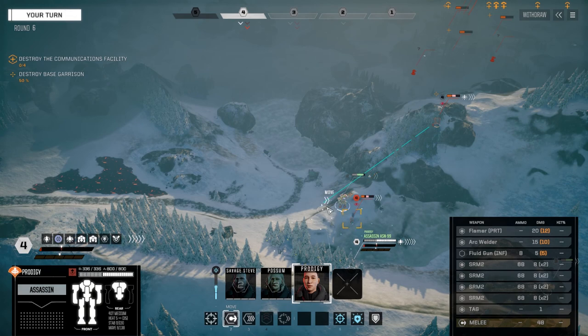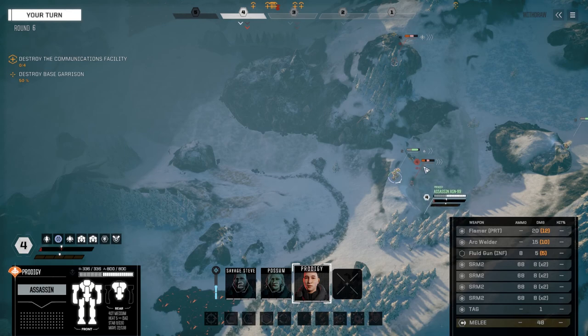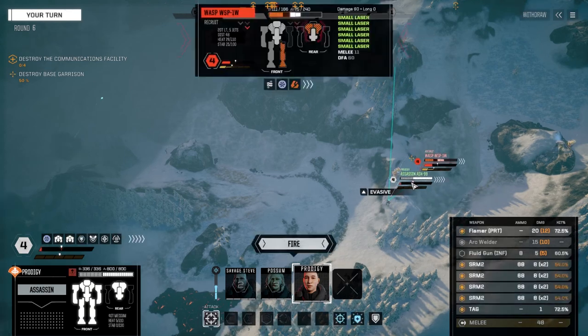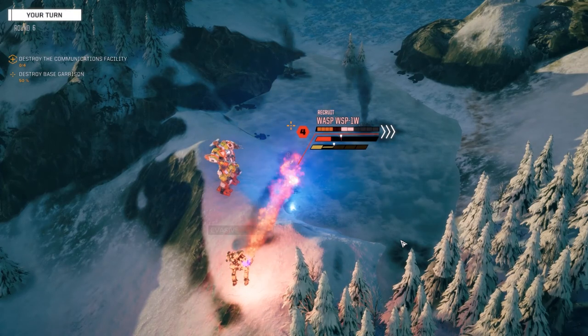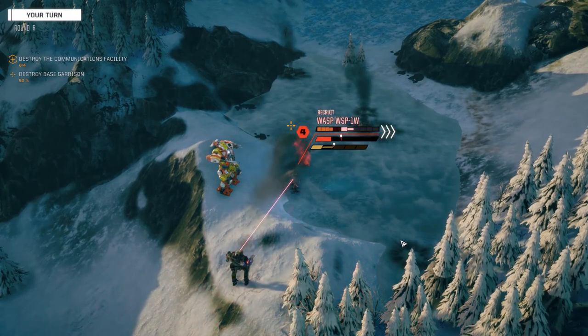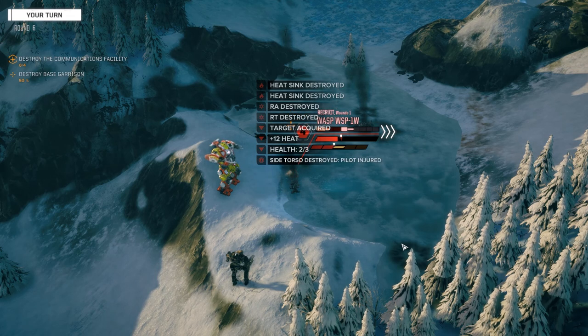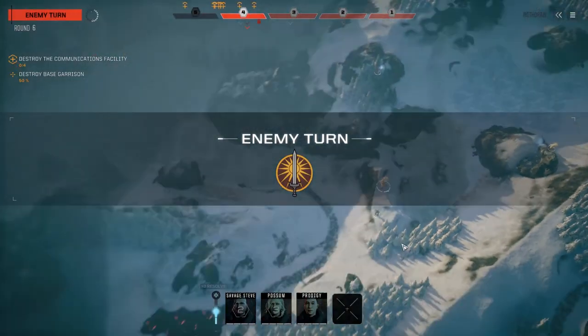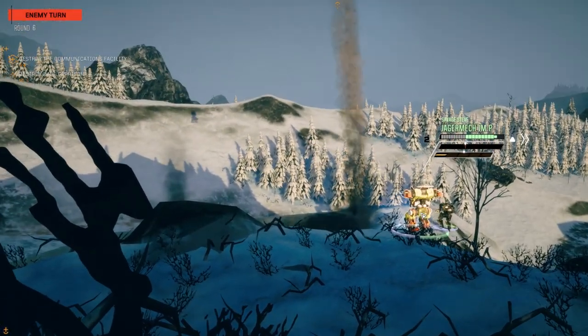Prodigy should be able to finish this little guy up here. We can't get a backshot on him though - that's okay, we'll just move in here. I'll fire everything. Right arm, right torso, 12 heat. Unsteady - see what he does. Oh sure, you might as well jump while you're unsteady.